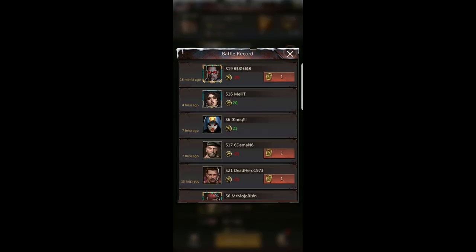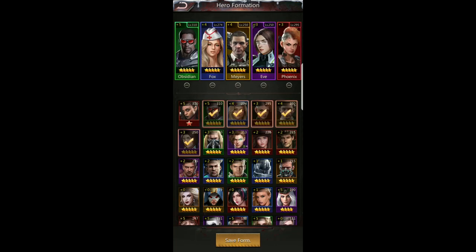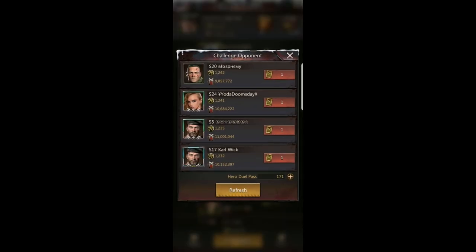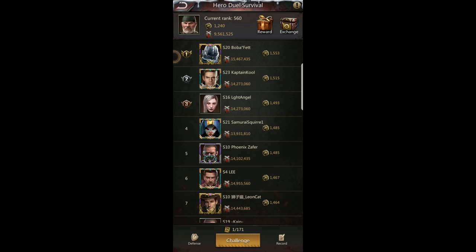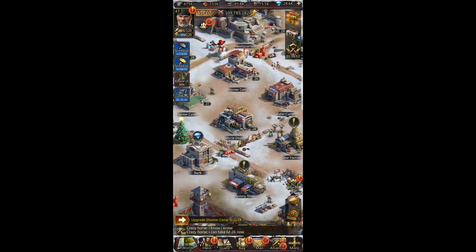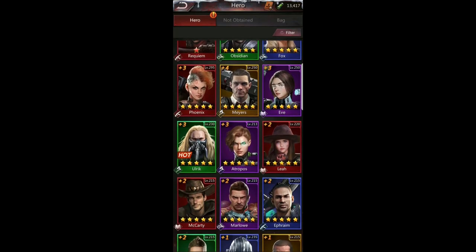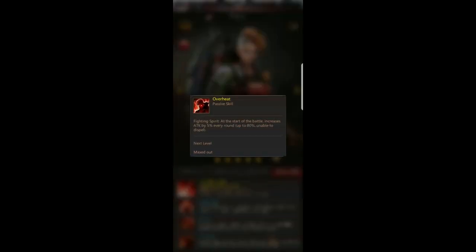In arena, try different combinations, set up different defenses, and play around with it — you're going to lose some and win some. When challenging early on, don't worry about losing too much. You can click on an opponent's picture to see their lineup. A lot of people run Zephyr — if you have him at a high enough level, he's a great tank that's hard to kill in arena.